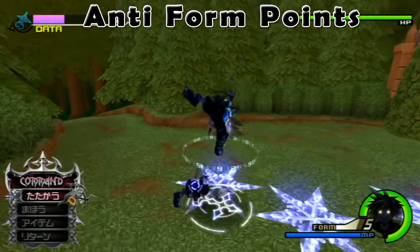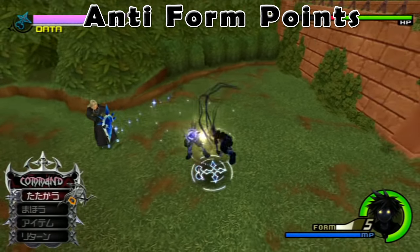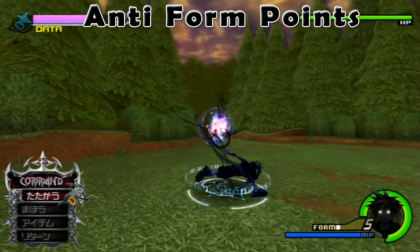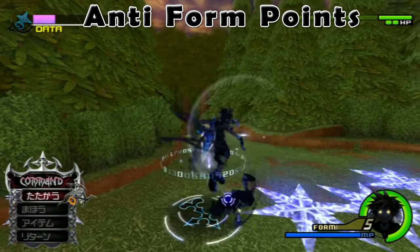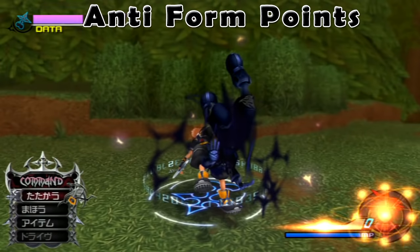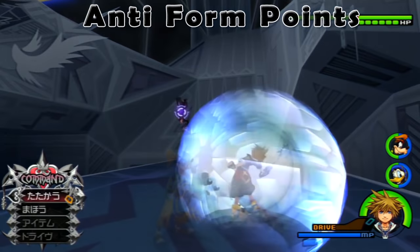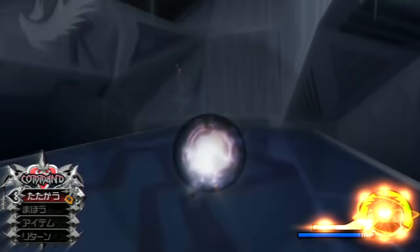What the game doesn't clue you in on is that it has a hidden point counter for anti-form that is in no way viewable to the player. This point counter is what determines your probability of transforming into anti-form. There are ways of manipulating this point counter to help you get the results you want. Unfortunately, just like the point counter itself, the game in no way helps you.